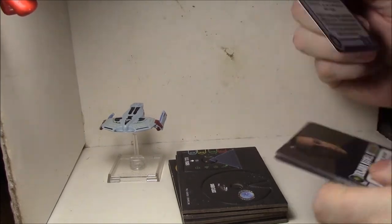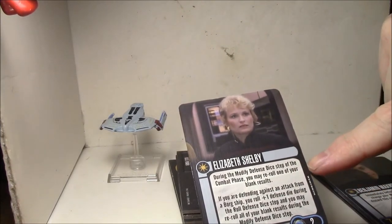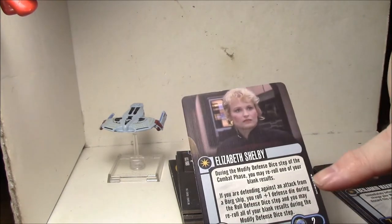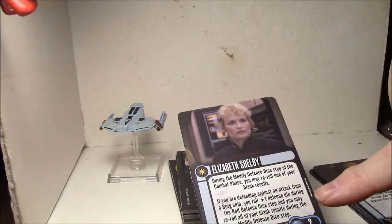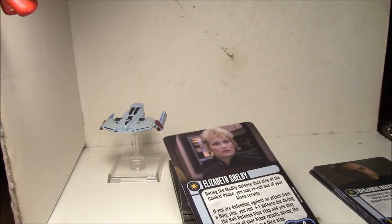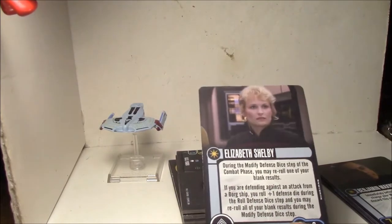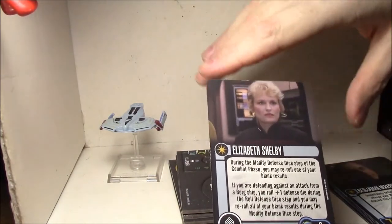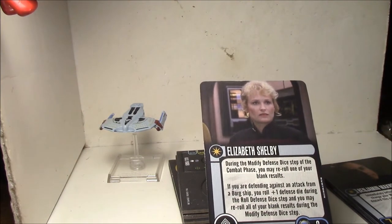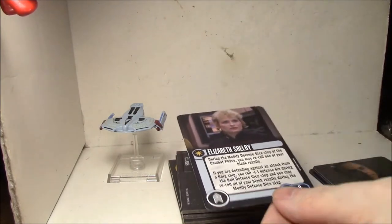Let's take a look at the cards. First, let's go over Elizabeth Shelby — a two-point crew. During the modified defense step of the combat phase, you may reroll one of your blank results. That's not too bad for two points. But if you're defending against the Borg, you roll plus one defense die and you may reroll all of your blank results during the modified defense step. As far as anti-Borg goes, this is an excellent card, especially for two or three points on any ship. With the amount of Borg you see in tournaments these days, Shelby is pretty much worth it just to win this ship.